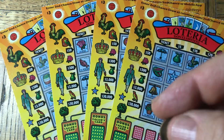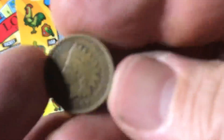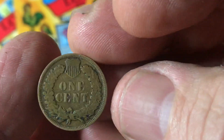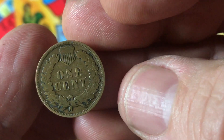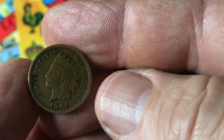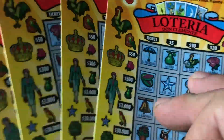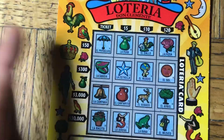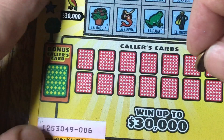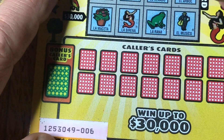Helping us today is a 1907 Indian head cent. These are what came before the Lincoln cents which changed over in 1909. Anyway, these are kind of iconic and kind of cool. So that being said, let me put the cards aside, grab the first one and let's get to uncovering our Loteria cards.